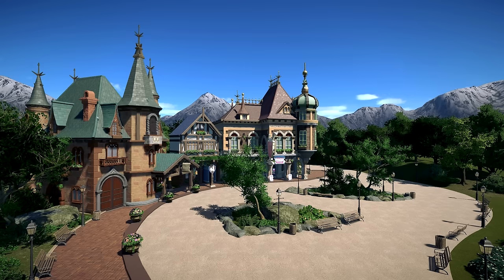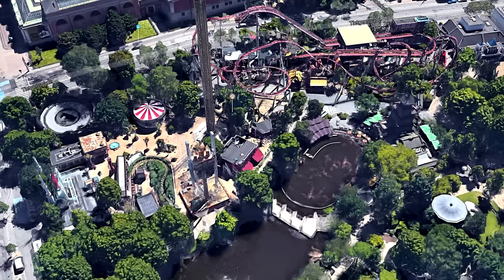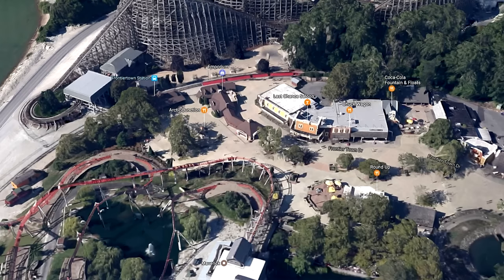This is the mentality I really want to achieve in game. For example, Tivoli in Denmark — a super small park — shows that wide open spaces are created with paths, and the only things that aren't path are areas with planters, rides, or buildings. Especially alongside the most important buildings and rides, it's just wide, smoothly curving plazas.